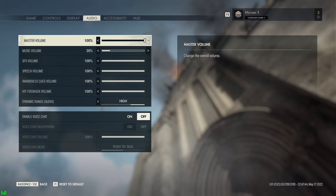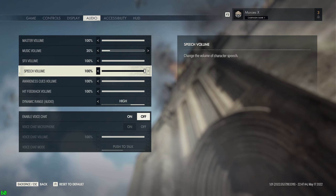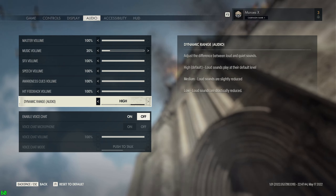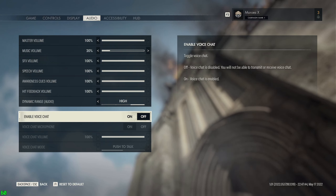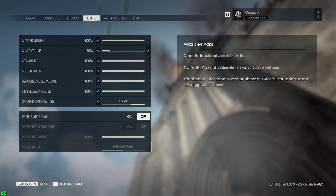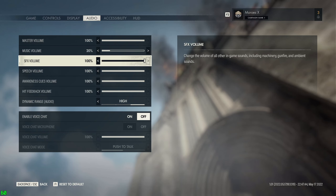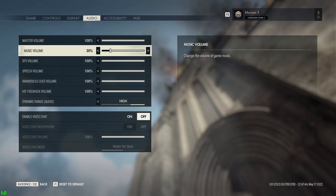Audio: master, music, sound effects, speech, awareness cue volume, hit feedback volume, dynamic range, whether or not you want to enable voice chat, your microphone, push to talk versus voice detection. This is good because some Japanese games - oddly enough - you actually cannot turn off the music sometimes.